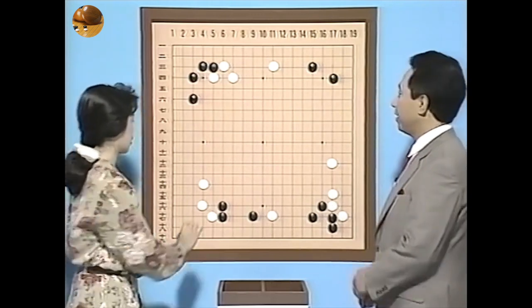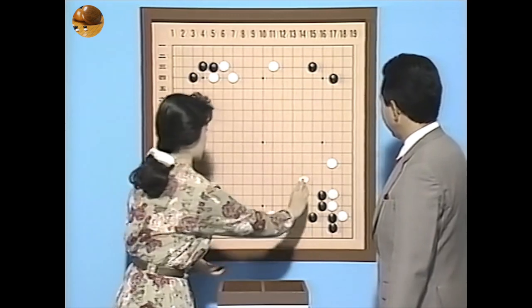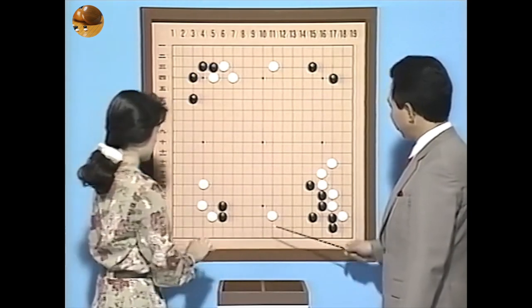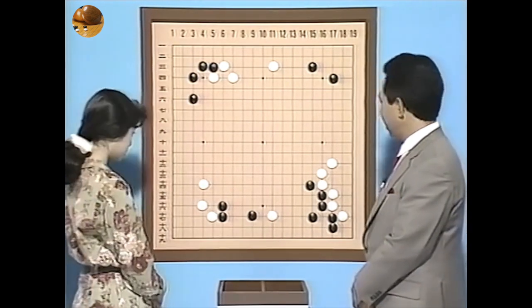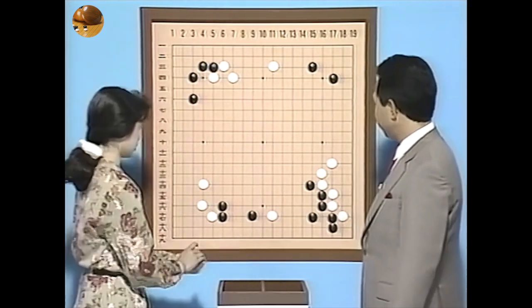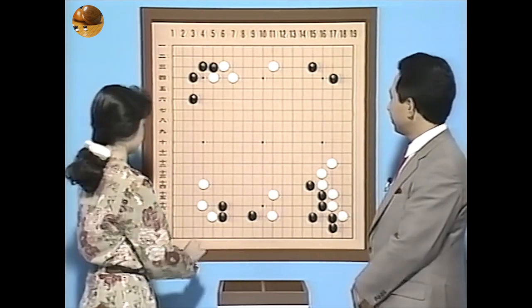そこでもし黙ってこうやったらどう打ちますか。これは開くには狭いので、飛ぶ手もあるんですがね。こっちの方からこう行くかもしれませんね。これの頭の方を止めながらこちらのカバーをすると。ですからこういう形では攻めに入る場合にはこれを打つ前に必ず押しから行くんですね。ここで押し、そして跳ねて跳ねて引かしてからそこから初めて詰めるんですね。これがよく使う攻めの手筋ですね。そして飛ぶと、そして黒も飛んでいくと。